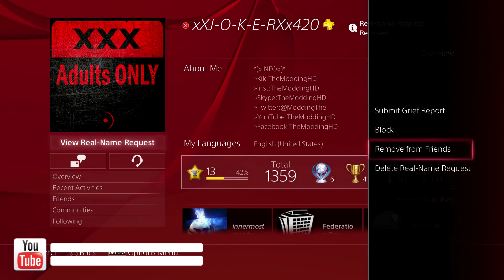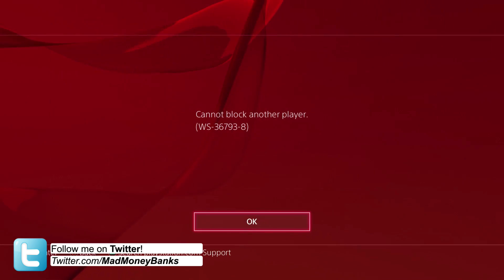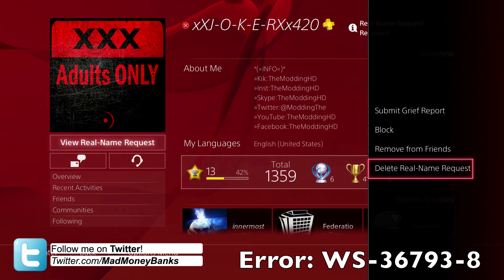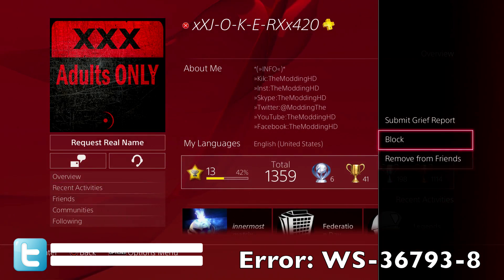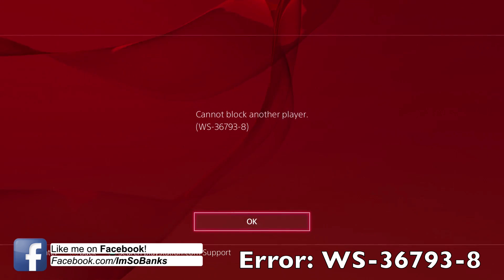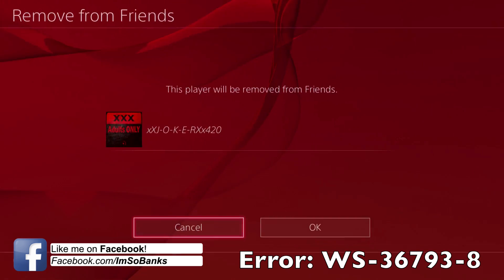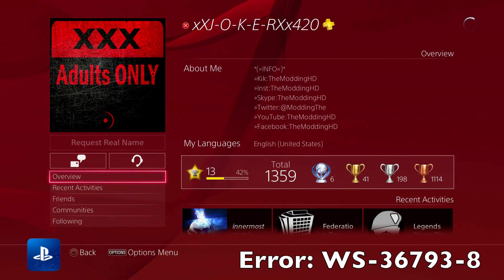So I actually do this pretty frequently, and I got this error today. It was error WS-36793-8, and what it said is that I'm not able to block anyone anymore. So I looked online to figure out why this is happening, and I found out that there ain't really much information about it. So I figured I'd make this video to help any of you guys out.